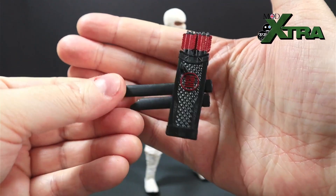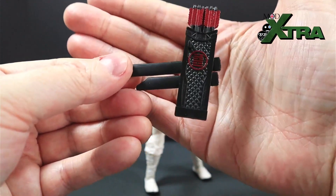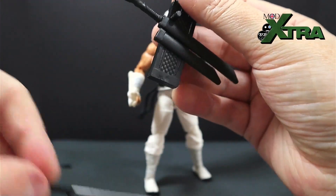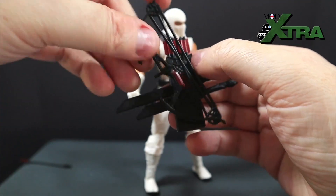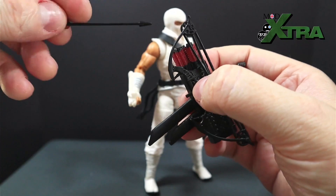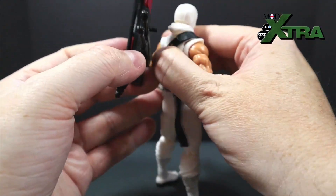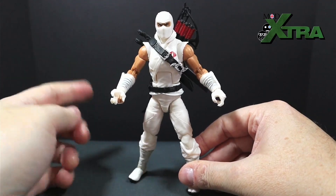The backpack is brilliant — just look at the detail. It features quiver detailing with an Arashikage logo, a sheath for the longer sword, a sheath for the shorter sword, and a little stud for the compound bow. The bow needs to be positioned with the arrow groove facing out. The loose arrow slides into a slot inside the quiver, blending neatly with the other arrows. A peg fits neatly into the peg hole, completing the full kit — the finest accessories any ninja about town needs.